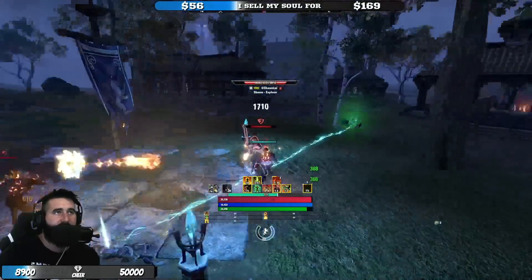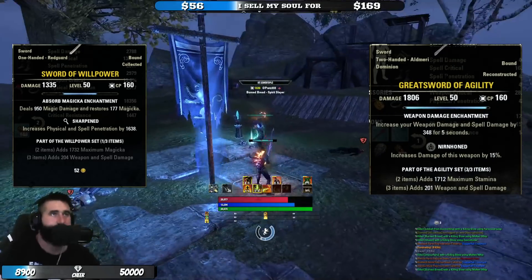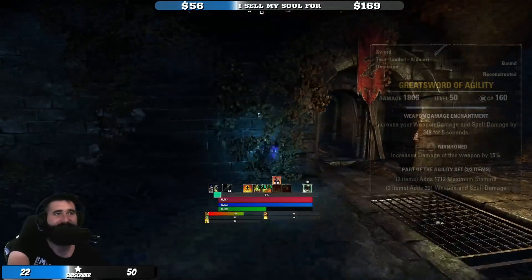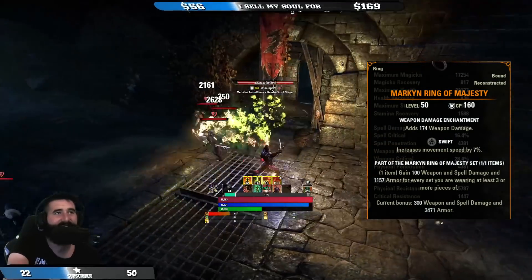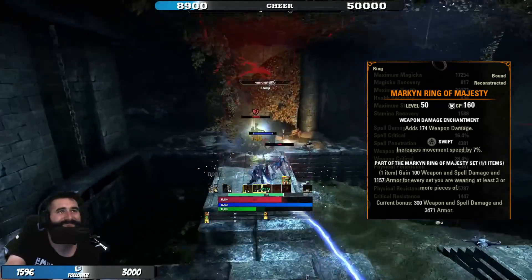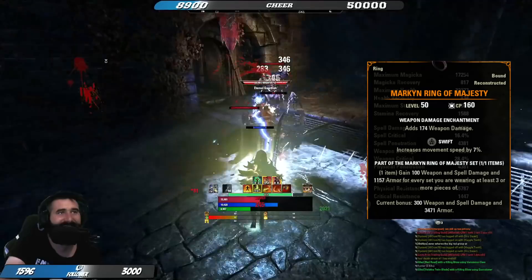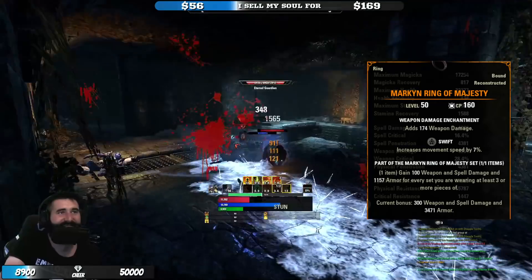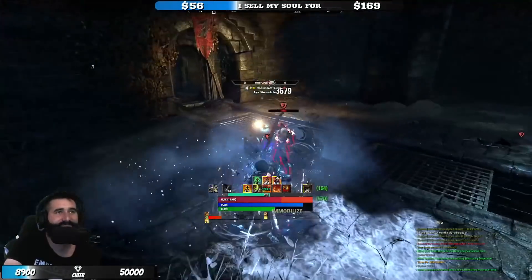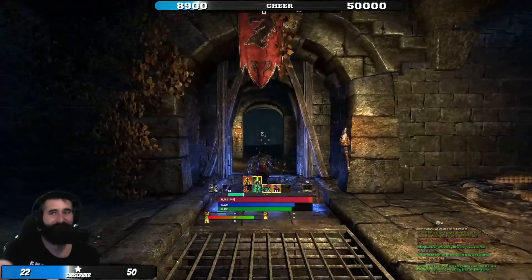The third set is kind of where the Mag and Stam versions differ. On Magic, you're going to run Willpower, and on Stam, you're going to run Agility. Some of you may have already worked out where this build is going with our three-piece sets. There is the mythic that ties it all together — that is Mokolden. This is going to give us resistances and weapon and spell damage for every three-piece set. Most people are getting two bonuses out of this; we're getting three. So we're getting a solid chunk of weapon and spell damage and a solid amount of resistances from the mythic, from our monster helm, and from Deja Trickery on our back bar.